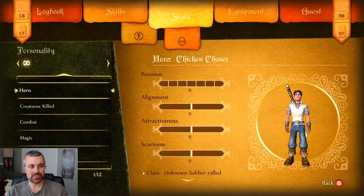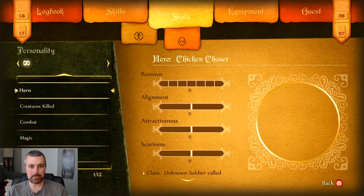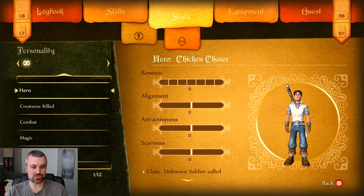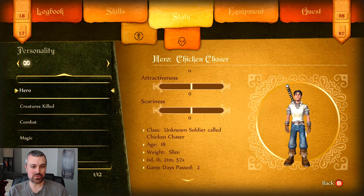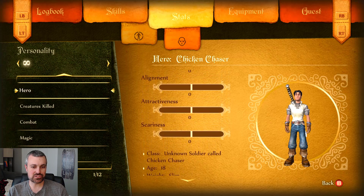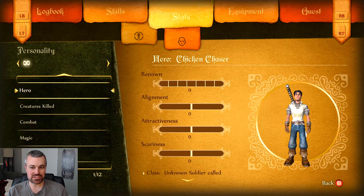And then we've got our personal stats. We are a hero. We've got very little renown, alignment is very neutral, we're very unattractive and very unassuming. But we're also not very scary, so that works. We're 18, we're slim. And we're an unknown soldier class called chicken chaser. That's all we are - we're still a little chicken chaser.